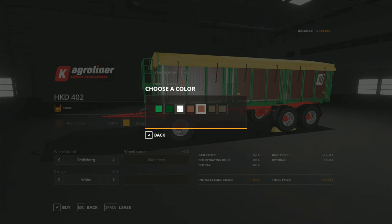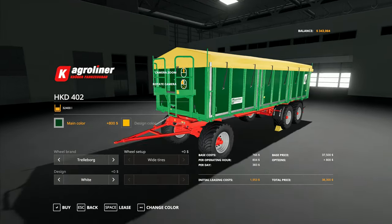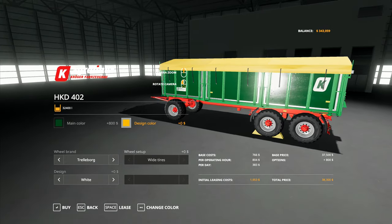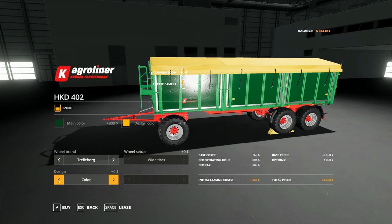We've got some coloring options - I definitely don't want white. Let's go for dark green. Design color here is yellow, we'll go red - no, I'll stick with yellow. I kind of like the dark green, so yeah I think we'll go for this bigger trailer because our tractor will still be able to pull it. At 38,300 liters, this is going to be a lot more useful for moving animal feed and things around the yard than just 21,000 liters. The extra 10,000 capacity will definitely make a big difference.